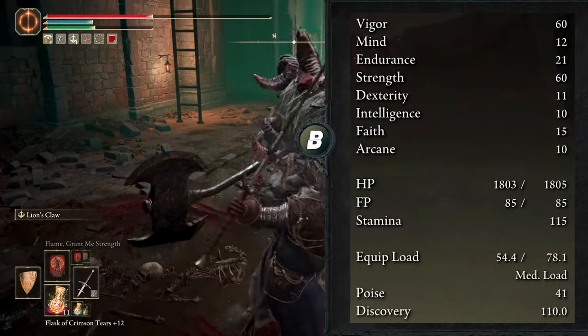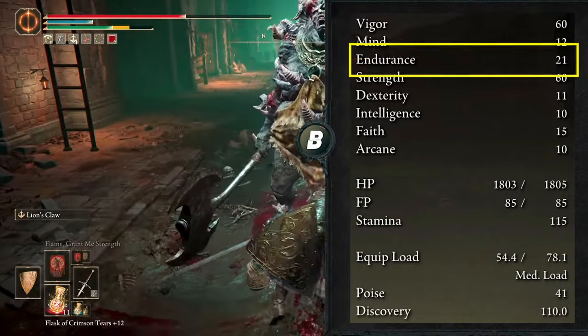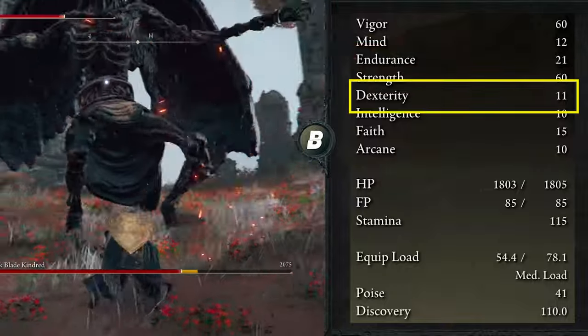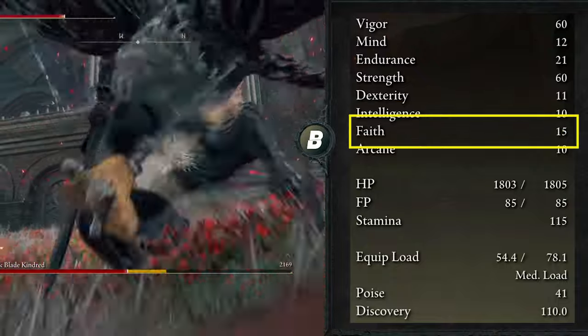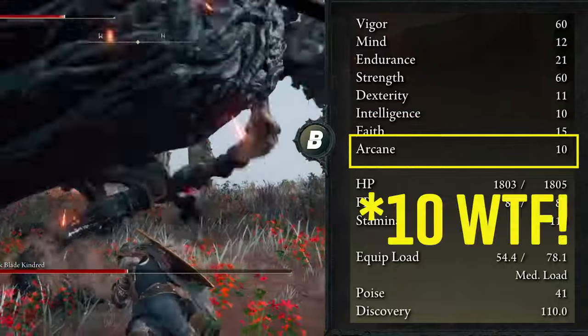The attributes for this build are: Vigor at 60, Mind at 12, Endurance at 21, Strength at 60, Dexterity at 11, Intelligence at 10 — no points here ever — Faith at 15 to cast Flame, Grant Me Strength, and Arcane at 15 — no points here ever.